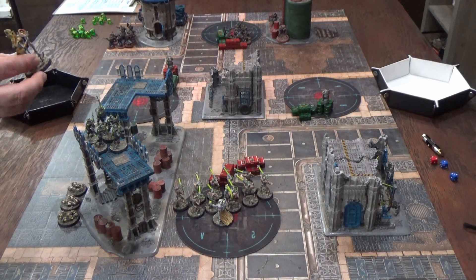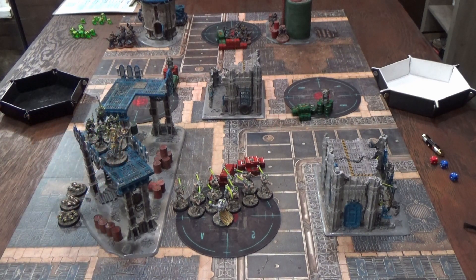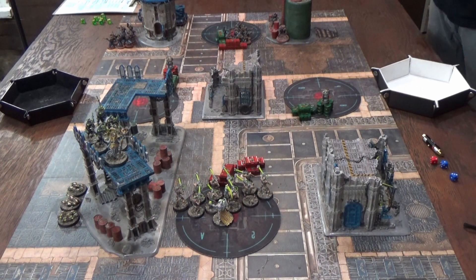The last Necron model is the Chronomancer, equipped with the Veil of Darkness relic, which lets himself and a core unit blink off the board and come back via deep strike nine inches away anywhere on the battlefield. With Eternal War Conflict, both players get a free relic and free warlord trait. The Skitari Marshall has Exemplar Eternity, allowing units to reroll ones on hits and wounds, plus a warlord trait giving a chosen unit plus-one to cover.